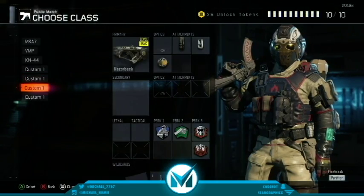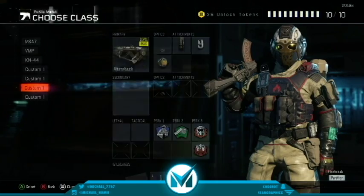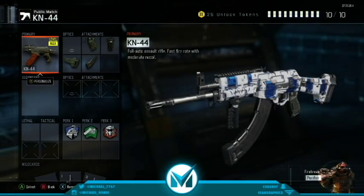We got this Razorback class. It's really good now because the Razorback just got buffed — you guys should really use that. The Razorback and the KM44 just got buffed. I feel like the KM44 kills really, really fast now. That's just my personal preference — I've been melting with this gun.